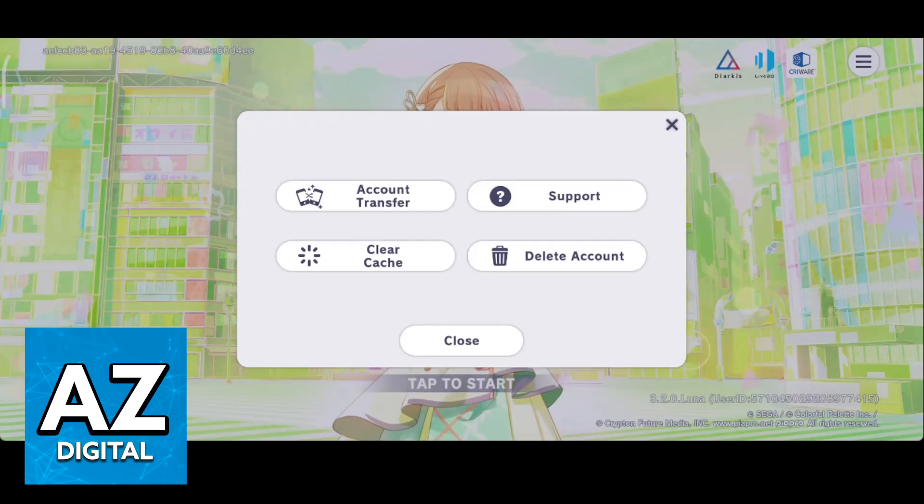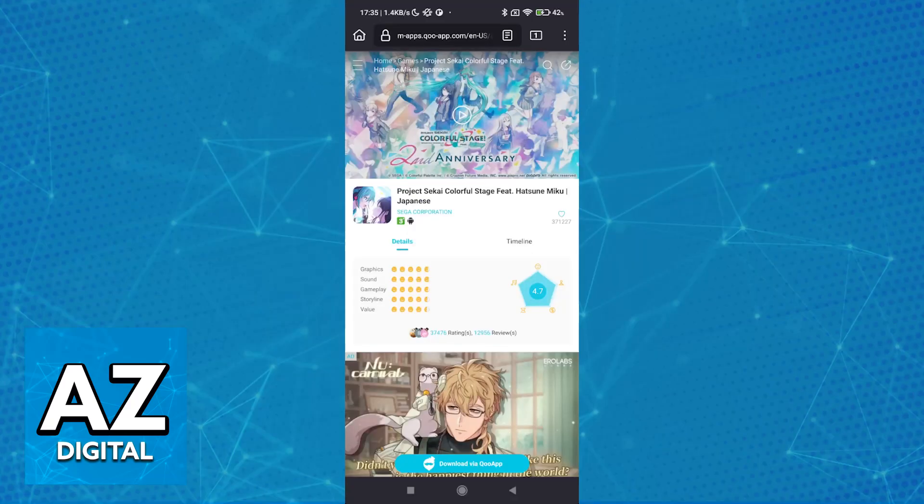And of course, assuming that you play on the Japanese server already, you can follow the same steps to acquire the English version. But instead of downloading it through Pukyu app, which is what I'm going to show you, you just have to do it through the Play Store or the App Store. So you have to download Project Sekai Colorful Stage from Pukyu app.